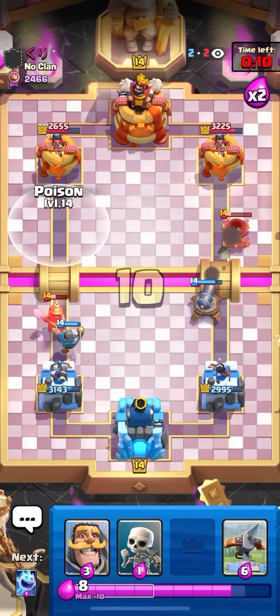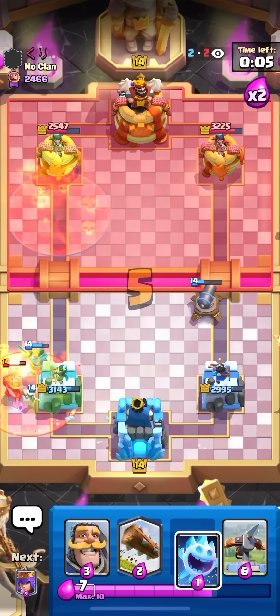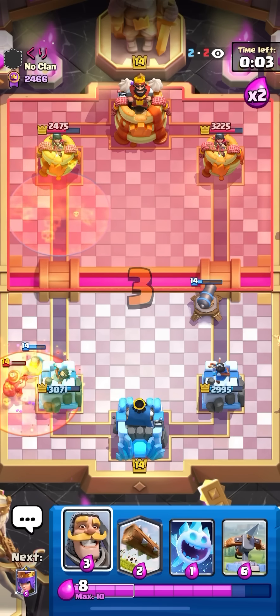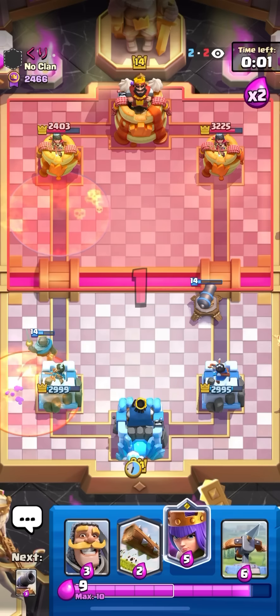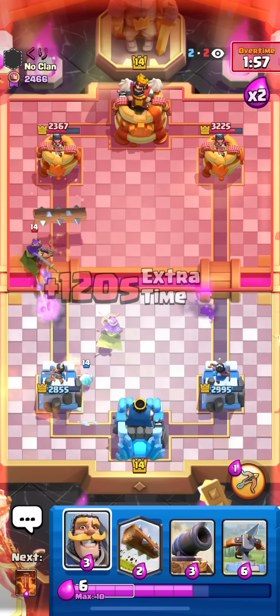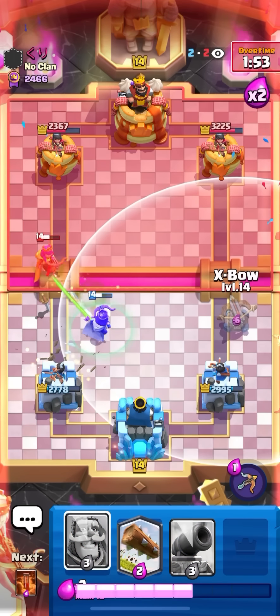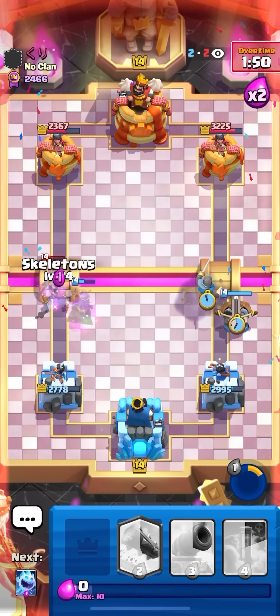Not too bad though. I'm gonna poison on the tower here then catch the miner because it's probably on the side — yeah, he wanted the knight to come back so he'd get the poison value. Kind of obvious, so I caught the miner. Just gonna queen in the middle. Let's go for the queen at the bridge — he probably thought I was gonna go in with the expo, but that'd be kind of dumb. He would just poison out my expo and get more damage on the left side.